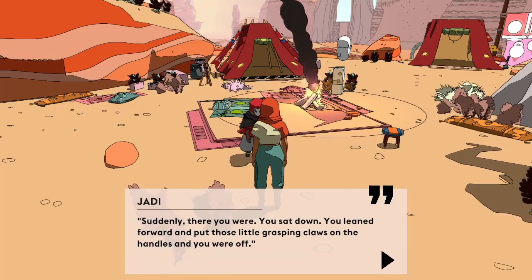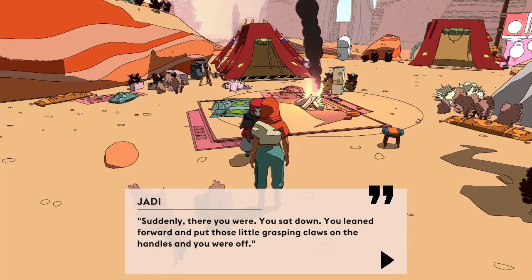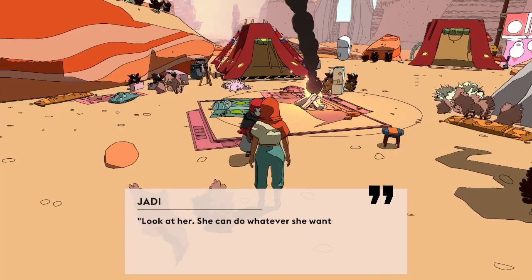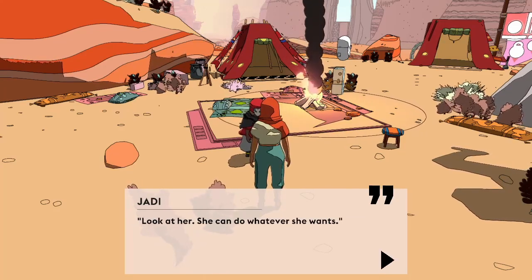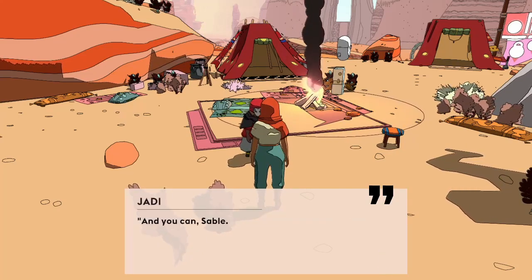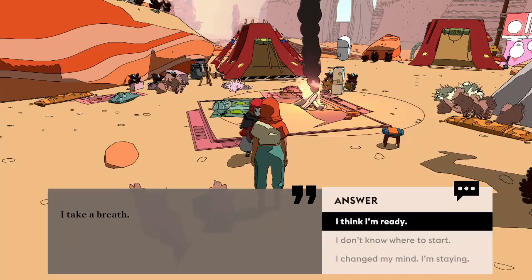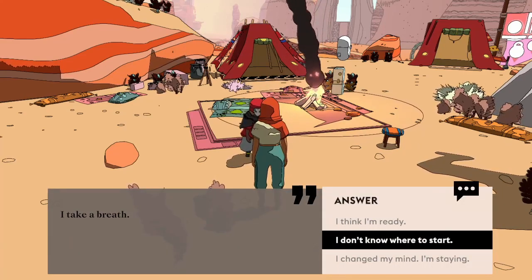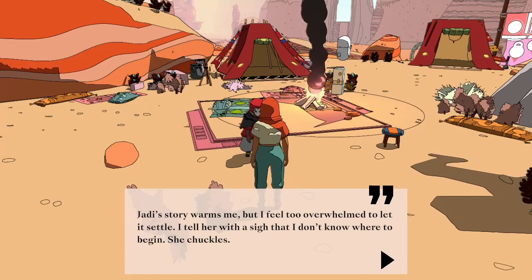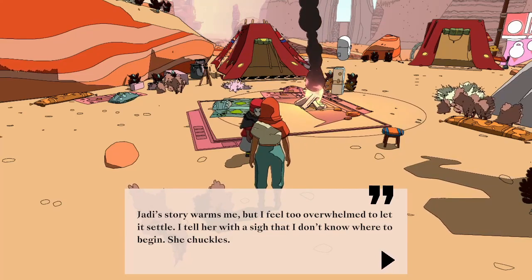'Suddenly, there you were. You sat down, you leaned forward and put those little grasping claws on the handles, and you were off. And I remember thinking, just watching you tear over the sand — look at her, she can do whatever she wants.' Jaddy reaches out and places a hand on the edge of my mask. 'And you can, Sable.' I take a breath. I don't know where to start. Jaddy's story warms me, but I feel too overwhelmed to let it settle. I tell her with a sigh that I don't know where to begin. She chuckles.